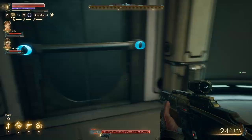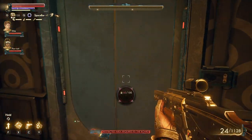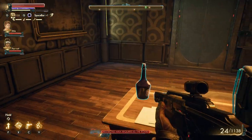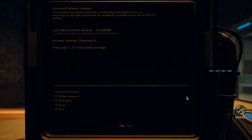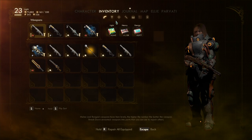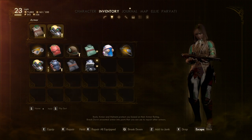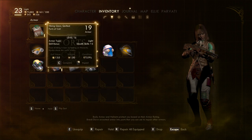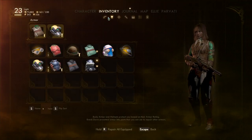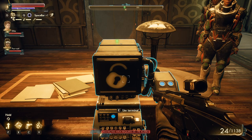Gotta keep exploring. Second floor — seems to be the end, close to it. Seems like I'm gonna need hack or lockpicking. Stealth skills — hack is a stealth skill. Let's see what we have: I have 65 hack and 92 lockpick, which is not bad.